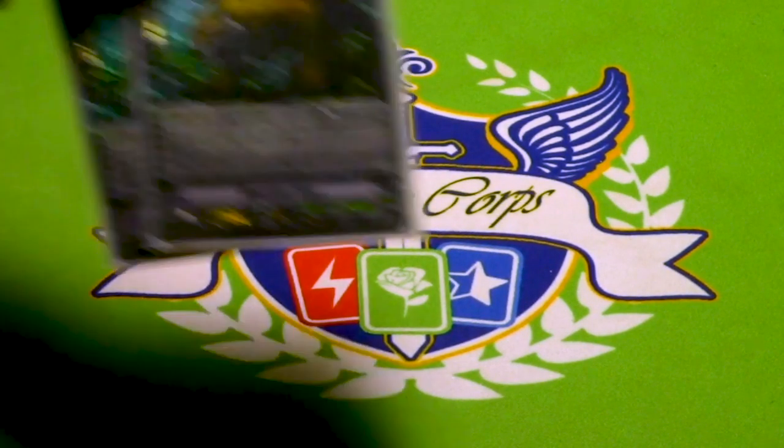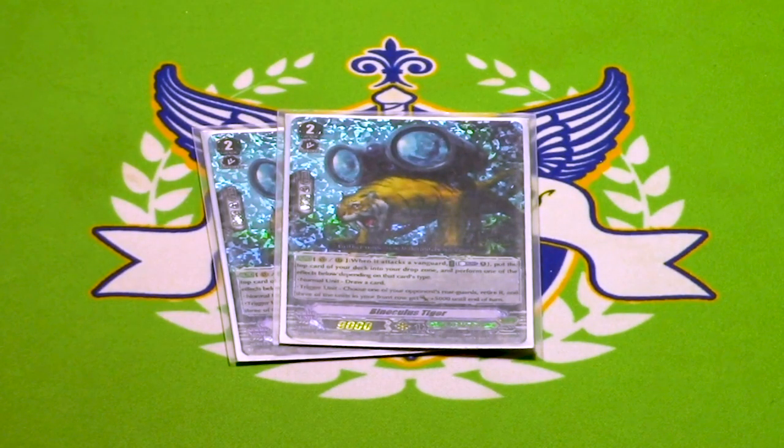Two copies of Binoculus Tiger. 9k, Grade 2. When he attacks a Vanguard on Vanguard Rear, you Counter Blast and mill a card, and then if it's a normal unit, you draw a card. If it's a trigger unit, retire one of the opponent's rearguards and give 3 units in your front row 5k. The reason I have this at lesser numbers is because I found myself running out of Counter Blast if I ran too many copies of Binoculus, Crayon, and Big Belly at the same time. So I cut him down to 2. It's also the only card in Great Nature that allows you to retire the opponent's stuff, which can come in handy. I am looking squarely at you, Hanalee.